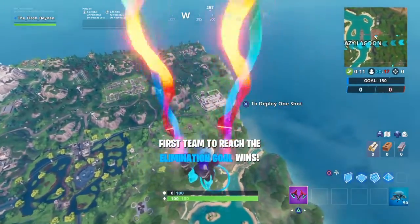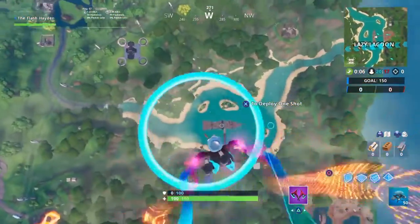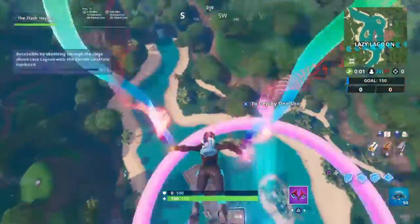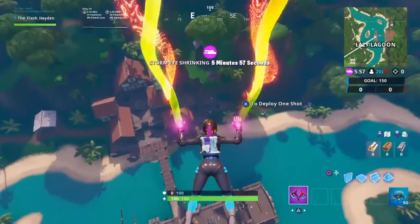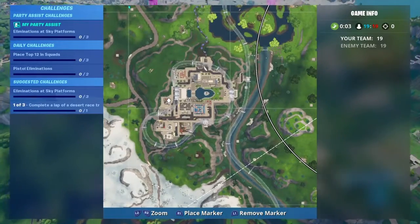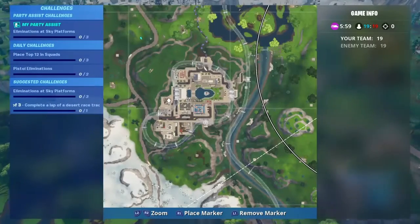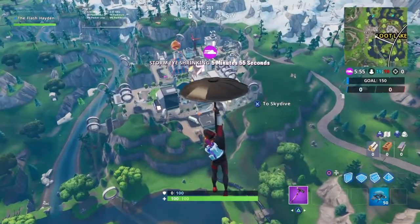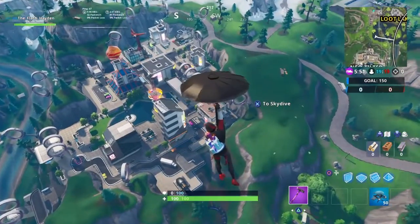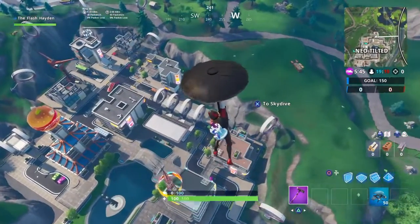Number 70 came out yesterday. You have to go through these rings above Lazy Lagoon. You only have to go through four and then you get it — you don't even have to pick it up. That one's number 70. And for number 70 you had to have the Vibrant Contrail equipped as well for that one.